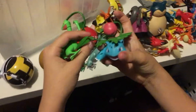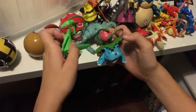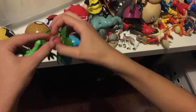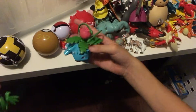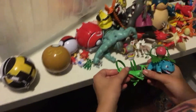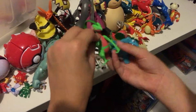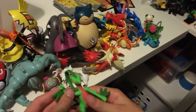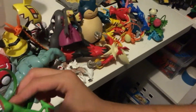Next we have Ivysaur and Grovyle — two strong leaf Pokémon. I picked them together because they're similar, with the leaf going down and the vines on Ivysaur, which is the evolution of Bulbasaur. And then Grovyle — Grovyle is quite a cool Pokémon actually.